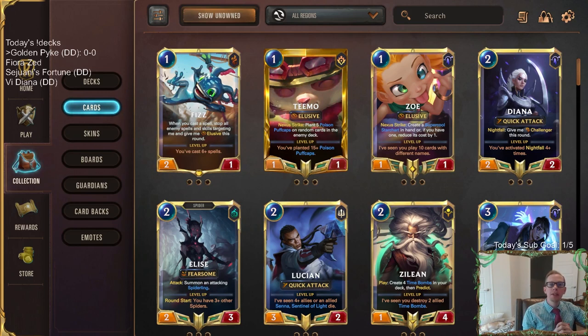Welcome everybody here in Twitch chat and on YouTube for some Golden Pike — going to be our first deck today. Before we get into it, we are going to be doing our Champion Spotlight tomorrow night. Wednesday nights are when we do our champion spotlights, where we take a random champion and build three or four different decks with different regions, wanting them to be competitive for ranked to showcase that champion and some ranked options.